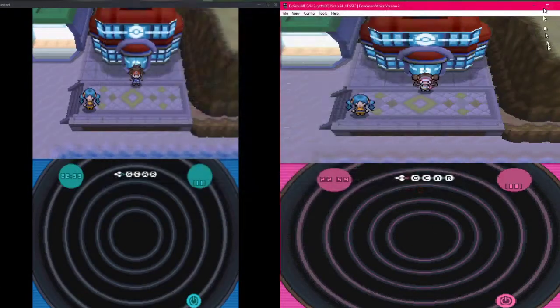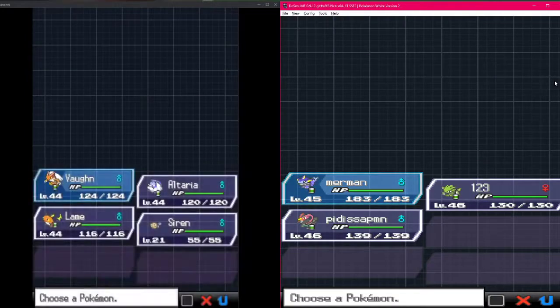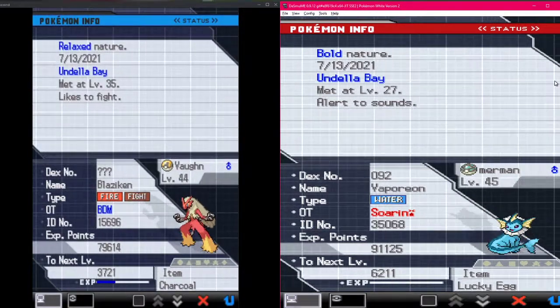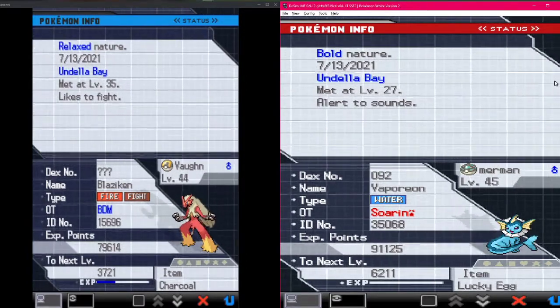Welcome everybody to Pokemon Black 2 - brand new squad because I lost a Pokemon last round. We actually opened our eyes again, we got three Pokemon instead of two. Mitchell introduced the Undela Bay pair which is quite a good pair: Vaporeon and Blaziken. You got a really good nature on that thing too.